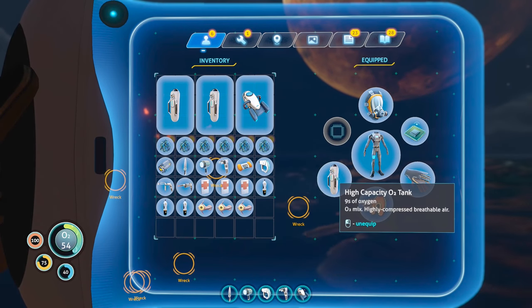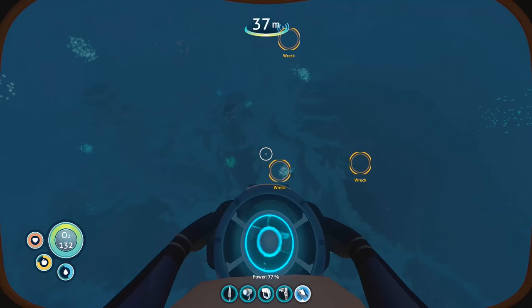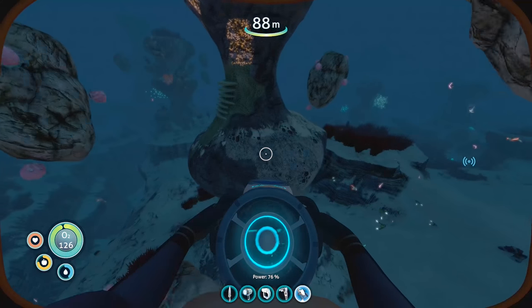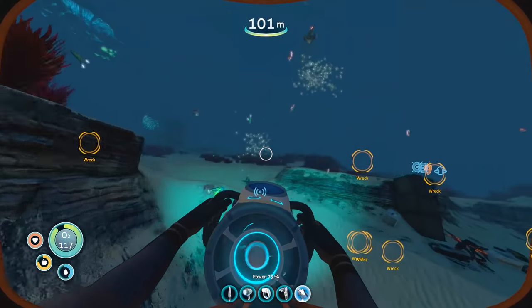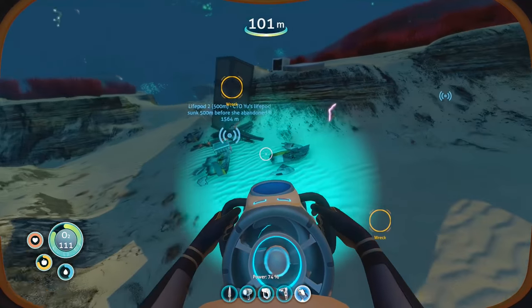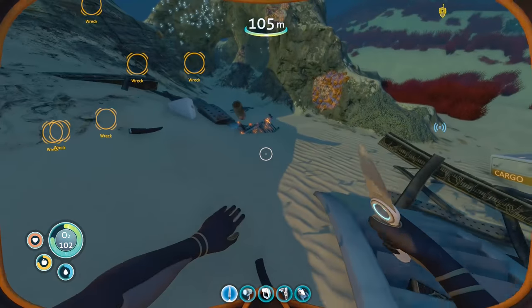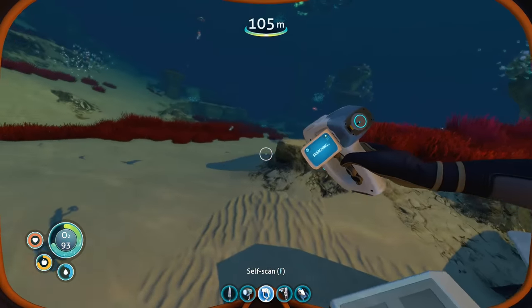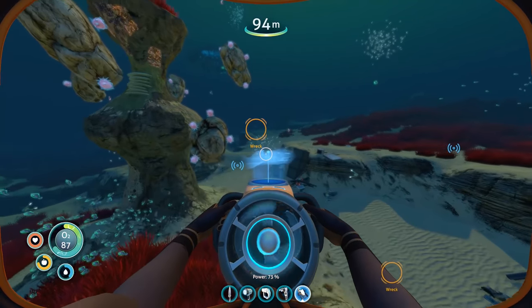Let me switch out and fill up with oxygen, then go right back down. That right there looked like a piece of the ship but it's just a natural formation. I'm temporarily using the light — I know I'll get comments saying it wastes energy. There's a sandstone outcrop. I don't know if there's anything around here to scan — there's some metal salvage but I don't need that. We did get the vending machine scan, which is kind of interesting. There were also a couple of scanner room fragments here, which is great — it's kind of funny scanning the scanner room!